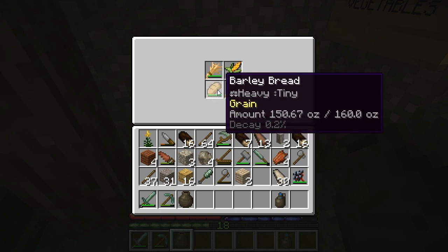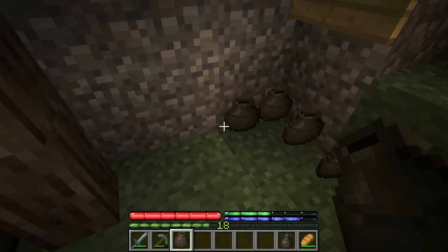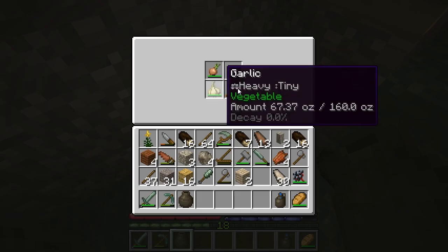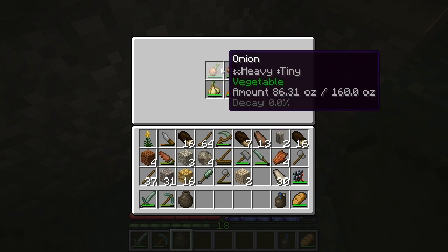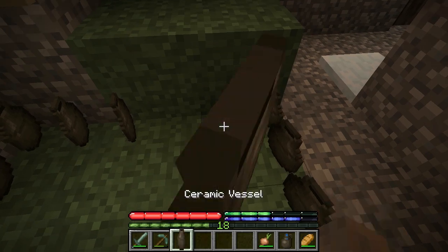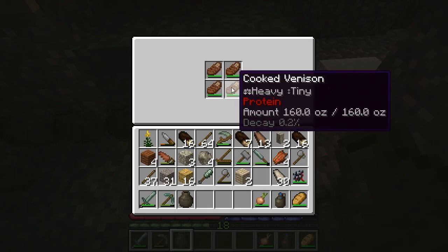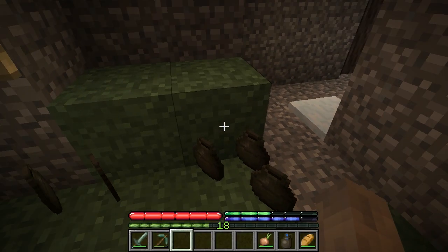I do have bread and almost a full stack of barley, so that'll be okay. I'll put that back and grab some veggies. I'm going to take some carrots, some onions, then put that back and grab the good old venison. I still have plenty of venison left — I think I'm good for the winter.